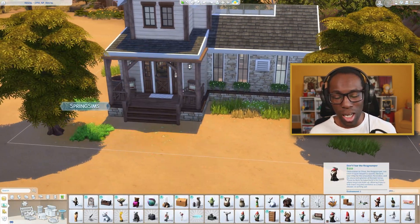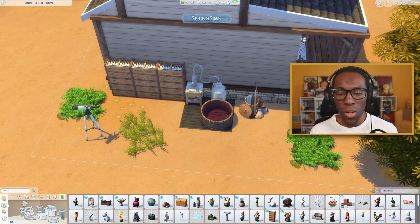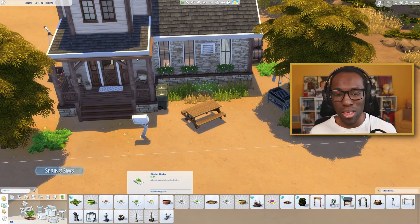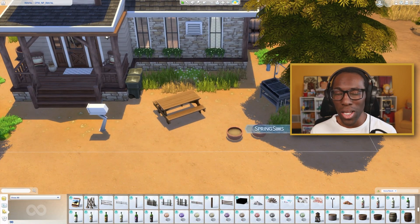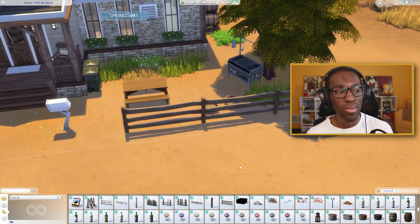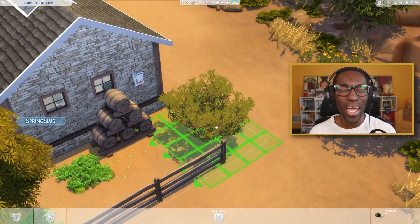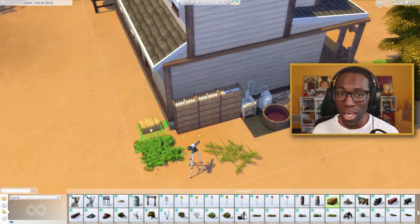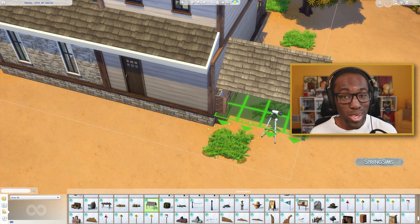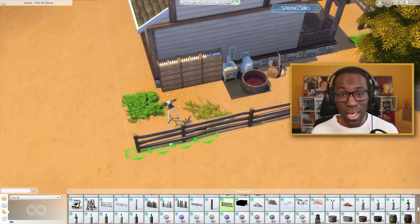I didn't put the nectar making machine in the basement here because whenever I place a basement near the foundation, some weird terrain glitch happens and I don't like that, so I tend to avoid building basements. But now I have a purpose to build them and want to go hard with it. In future builds you'll see basements specifically for nectar making, and I am 100% going to be making a nectary building and having a nectar empire — my sims are going to be rich in the Sims 4.